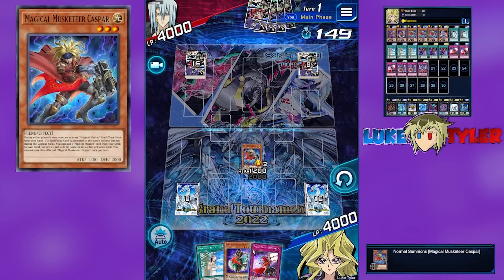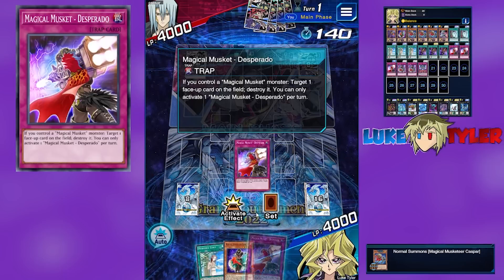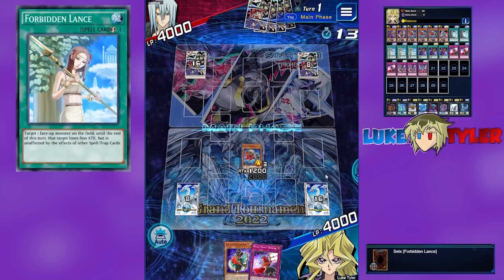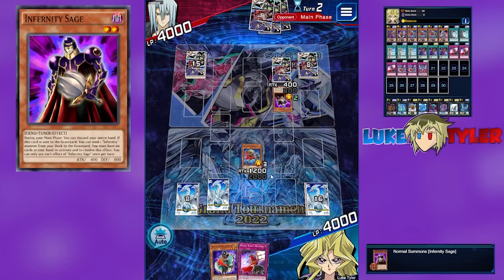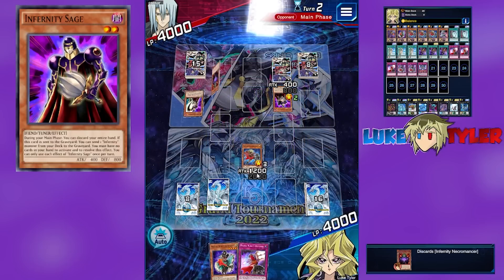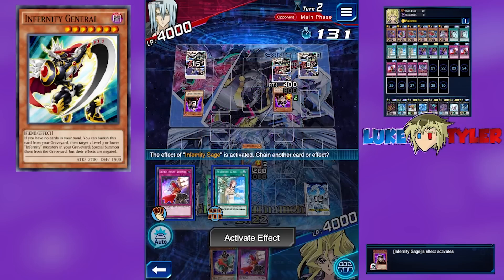I think when you open two monsters and two spells or traps, that's when Kaspar is better than Starfire. Whereas if you only open one monster, that's when Starfire is normally better. I will set Lance in this zone and then pass. There's the Infernity Sage. They're ditching their entire hand — they're playing General. That's pretty scary.